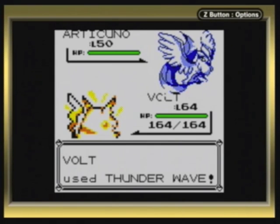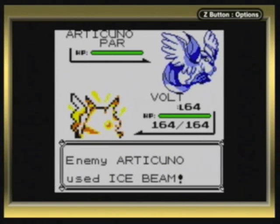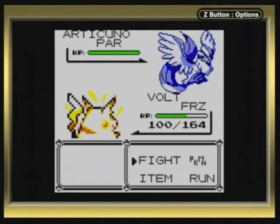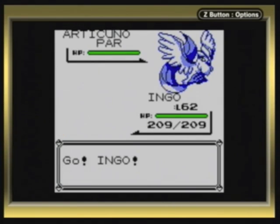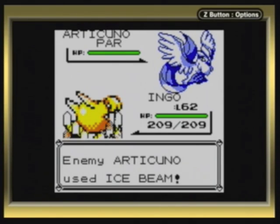One of two Ice type Pokemon in the yellow version that isn't part Water. Articuno comes with only two moves, which is pretty sad considering what type of Pokemon it is. Oh my god, it froze my Pokemon! I don't know if I've ever shown off the Frozen status before. Yeah, so Peck and Ice Beam - the Ice Beam is really the one move you want to be careful of.